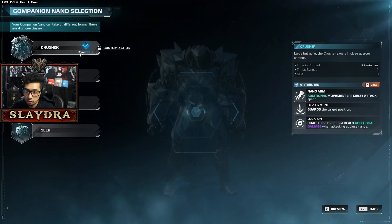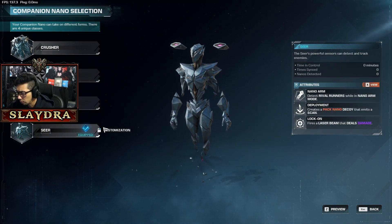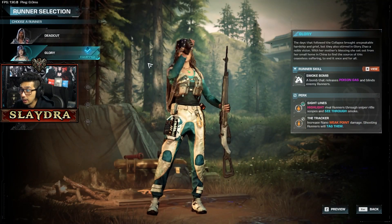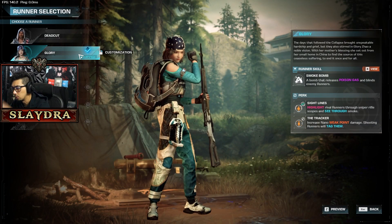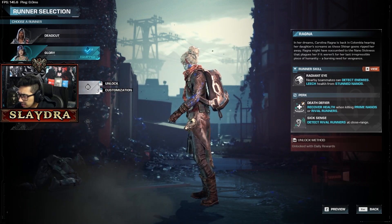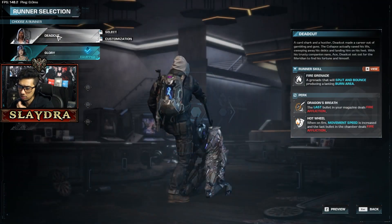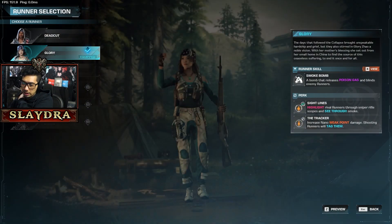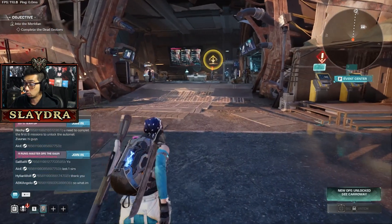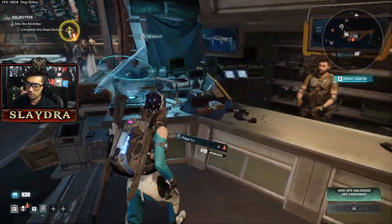So the other heroes you can get: there's the Crusher, Suppressor, Guardian — that's the one I was running — and the Seer, which is a ranged one that fires a laser beam. They all have different abilities. For heroes, I was playing Glory — she has a smoke/poison gas ability. Another character has a heal, one detects enemies, one has a grenade, and one has stealth. I liked the stealth character in beta because you could stealth, use melee, and deal insane damage.